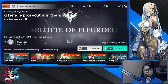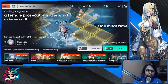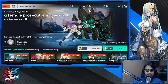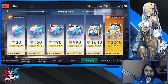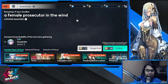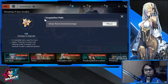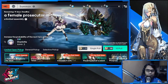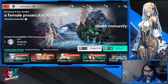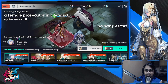For the summon system, there are a lot of currencies you can get. Specifically, there is the star currency which you can farm throughout the game — 88 stars equals one pull. Then there is the Key to Heaven, which is your SSR currency. One Key to Heaven equals 88 stars.